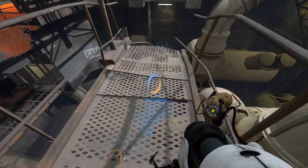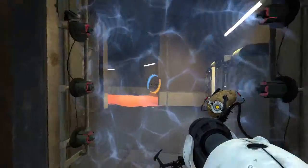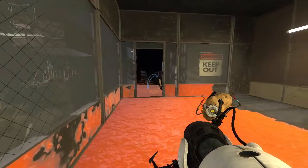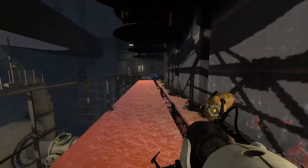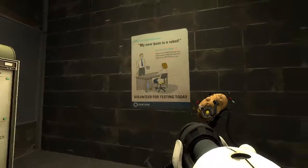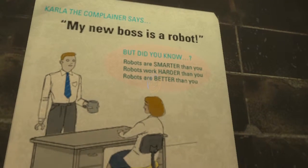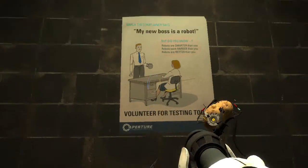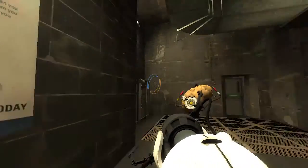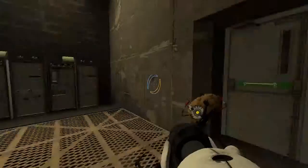Jump in — heck yeah, number two! My new boss is a robot. They're smarter, they work harder, and are generally better than you. Yeah, but they don't volunteer for testing today.